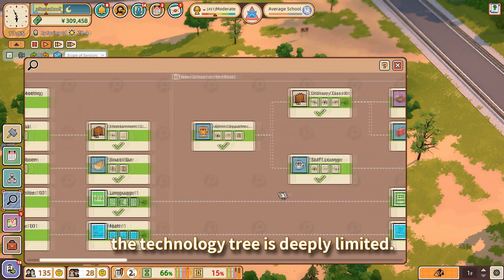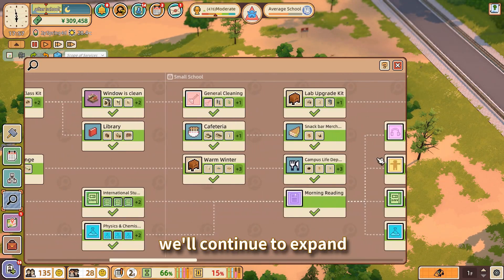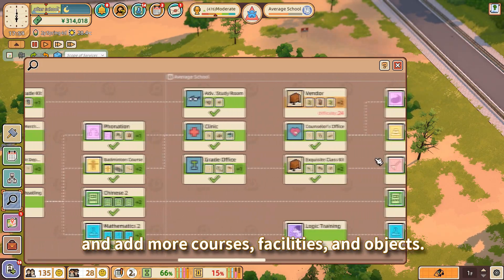In the demo version, the technology tree is deeply limited. However, don't worry — we'll continue to expand and add more courses, facilities, and objects.